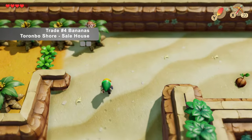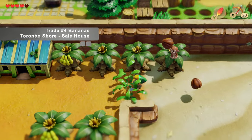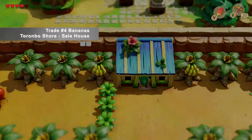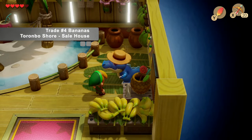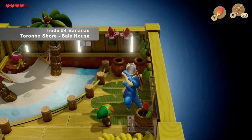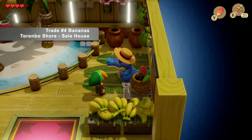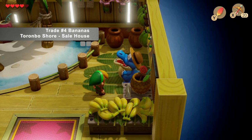And for our next trade, head down to Toronto Bow Shore to Sailor the Alligator's house just south of Maid Village. Give him the dog food and watch him munch it all up. In return, we will be rewarded with some bananas.